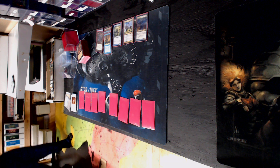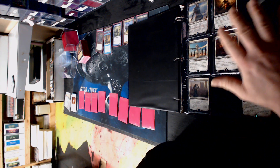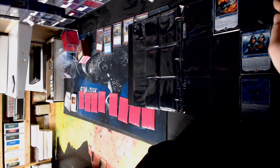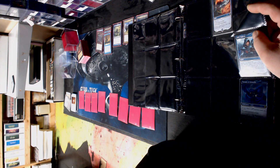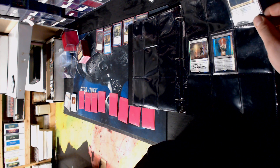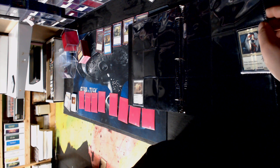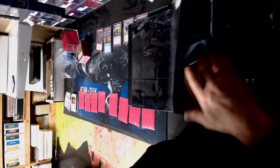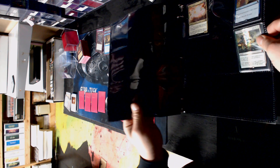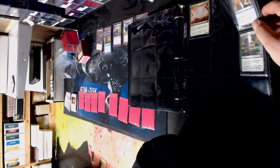What about the From the Vault series - well it used to be From the Vault, now it's the Spellbook series. We got Worship, Rest in Peace, Martyr's Bond - that was the white one. Gideon. Do we like that blue elemental blast better than the one we got? I think the one we got is Revised. From the Vault: Lore, From the Vault: Exiled, From the Vault: Relics, Vault 20. From the Vault: Board Wipes. Upheaval! How is that card even still legal - is it legal? May not be.